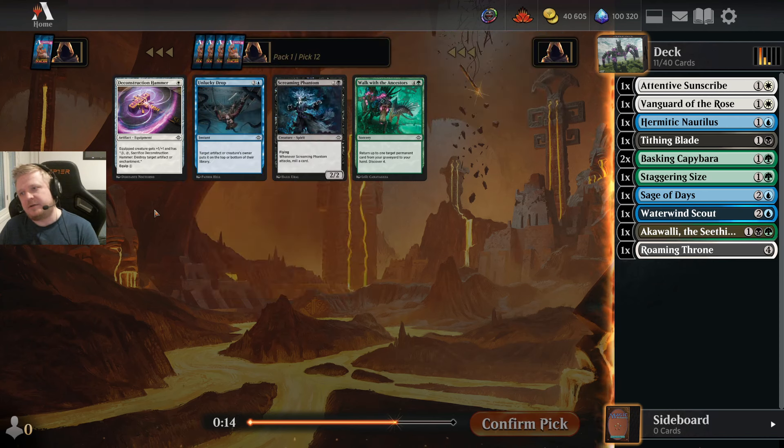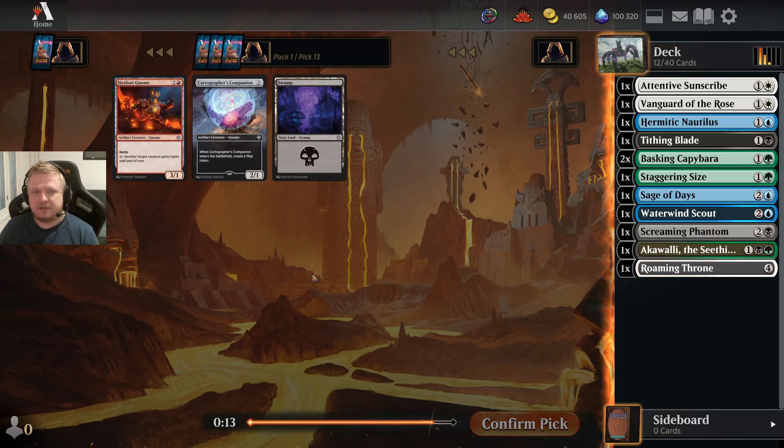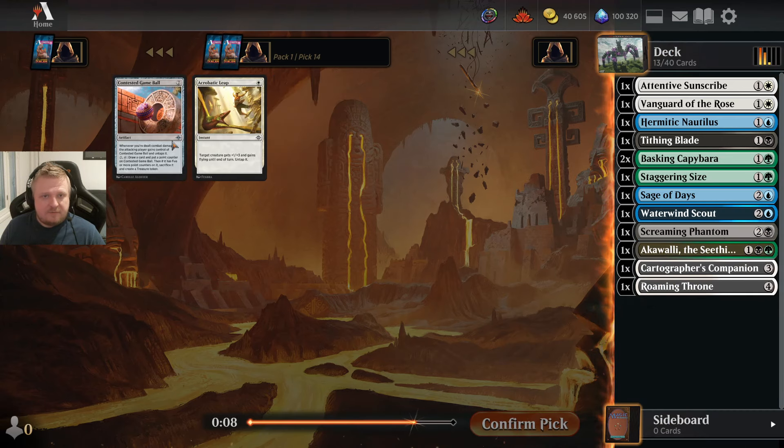There is a good white card, but there's also a Screaming Phantom, which I think isn't bad in the black-green archetype — a flyer in there could be useful. You know what, I got the Akavali, so let's go black-green. The white card would have been pretty decent for blue-white or white-something, but here I'll just take the Companion. I don't know if I want to play it, but whatever.